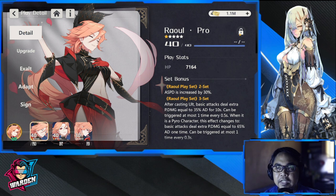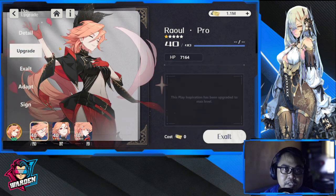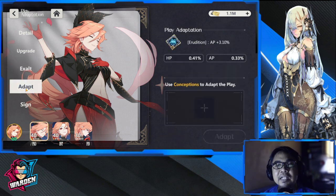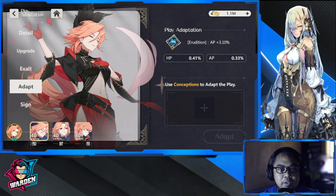You should lock your plays — especially five-star plays you're going to be using for a specific character long term. I even lock my four-star plays. Upgrade is here of course, exalt I already explained. Adapt is kind of tricky because you're going to have to farm materials: play adaptation comes in blue, red, and green.